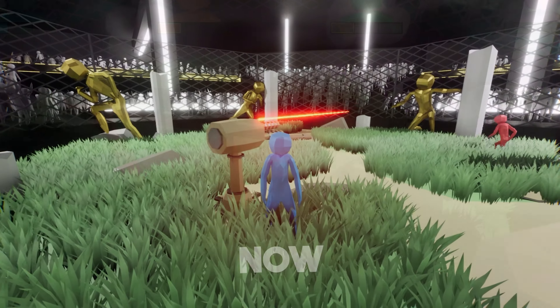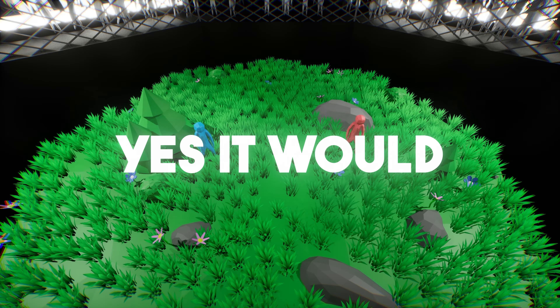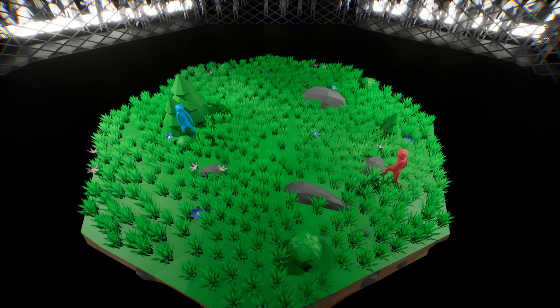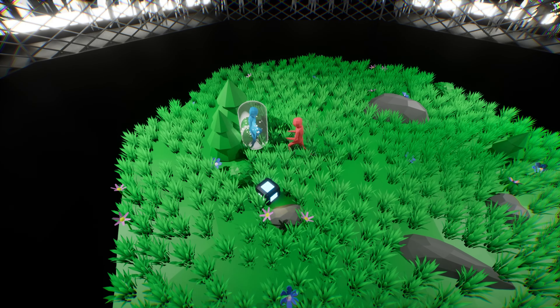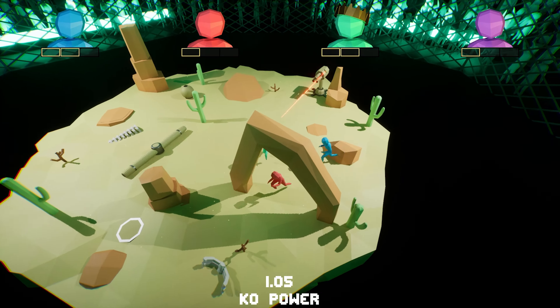Shoving is amazing and all, but wouldn't it be fun if there was a way to block it? Yes, it would. We created a shield that blocks any shove coming your way. The cool part is that the closer you are to the player that blocks, the further each of you fly — there will be a lot of crazy moments with these.